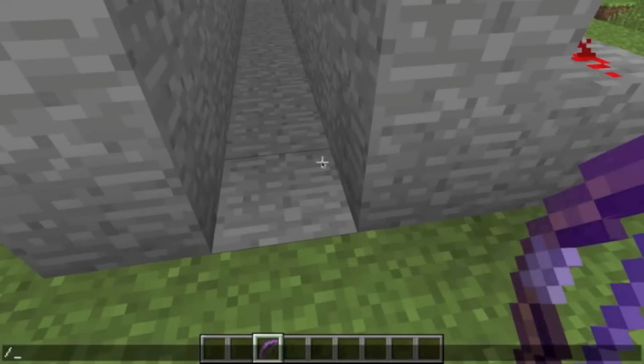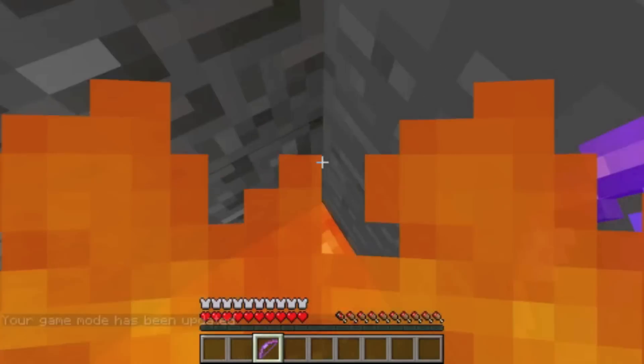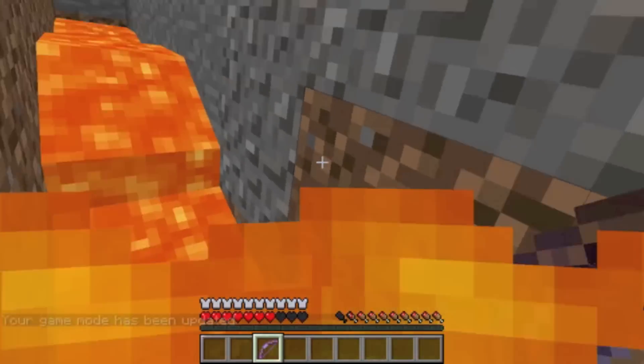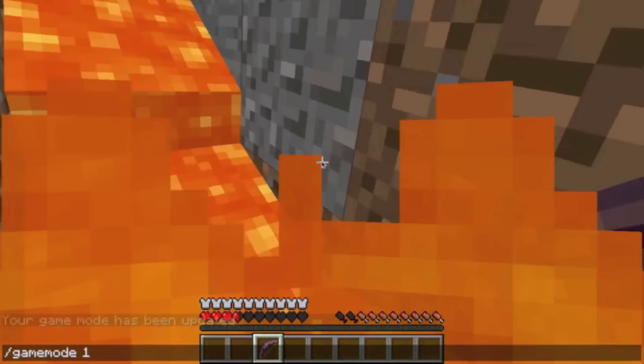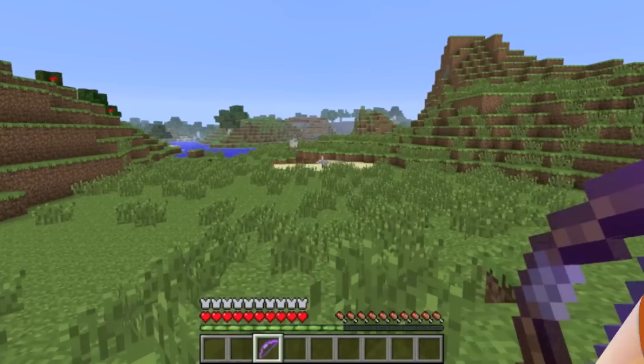In this example, I used lava instead of fall damage to do the killing. I much prefer a pitfall rather than lava, as it is completely quiet, and can kill even a full diamond and full protection player. In this example, I am in diamond, and I would certainly be able to escape considering how much time it takes to kill me. But for more lightly armored enemies, lava could be a viable and quick option.